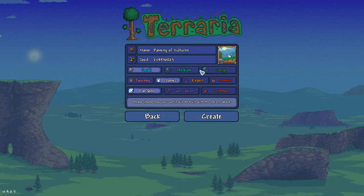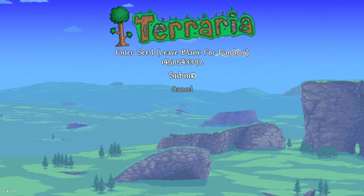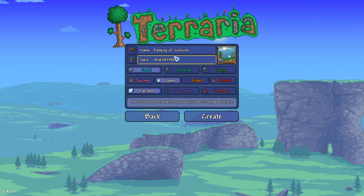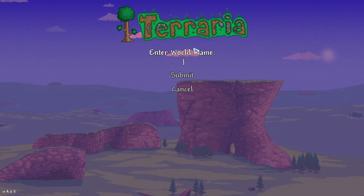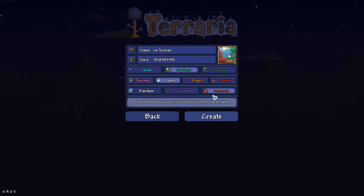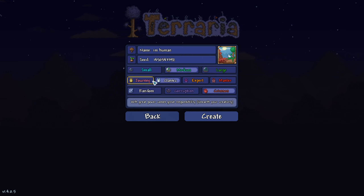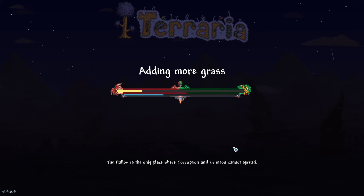So we're first going to have to input the seed. The seed will be in the description, go ahead and copy and paste it and put it into your world. Then you're going to want to go on a medium world and put it on crimson, and then name it whatever you want. Then just create it. It can also be any mode you want — I don't think journey mode works, but any mode you want. Then you're just going to want to wait for that world to create.